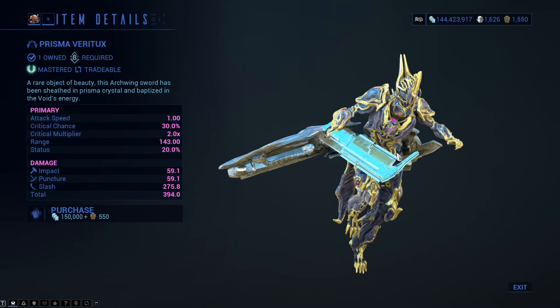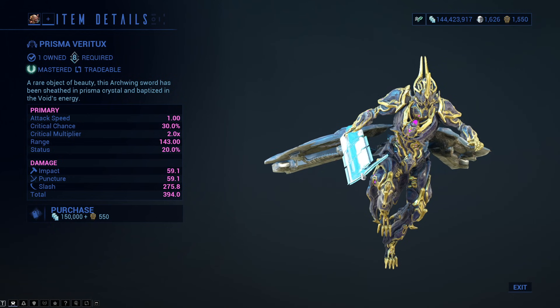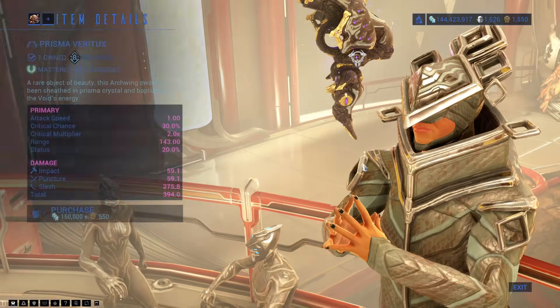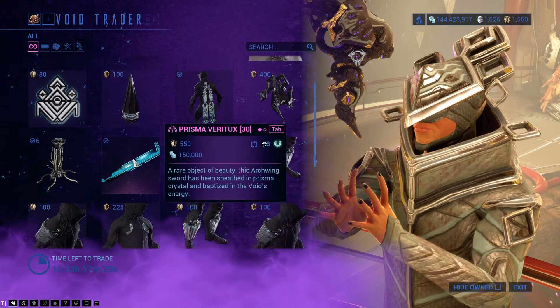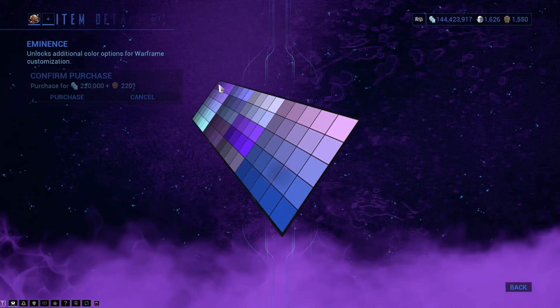Prisma Veritux — that is the Arc Wing melee weapon. It would be great if they did what they did with the Gravamag, but for melee weapons — really hoping one day they do that. For the record, Optical Vandal is still the better choice.